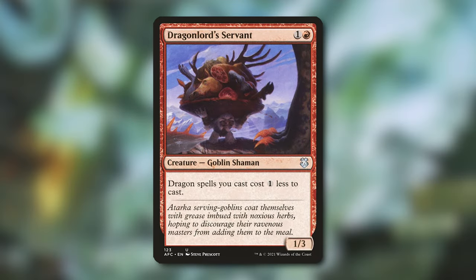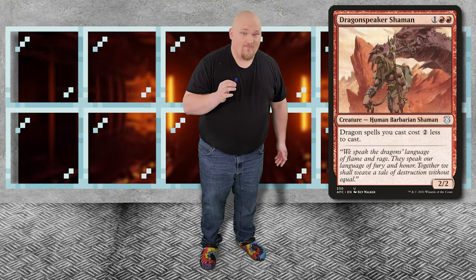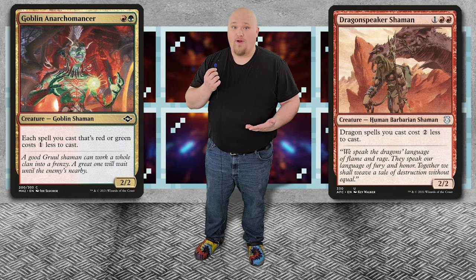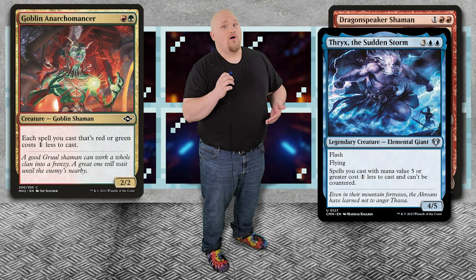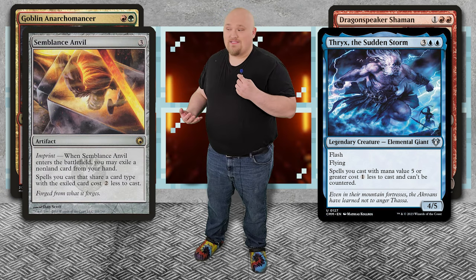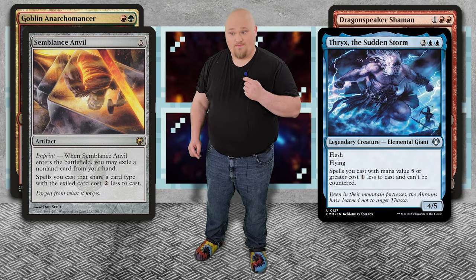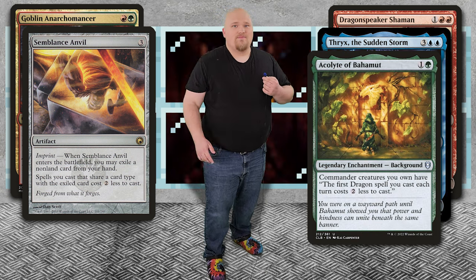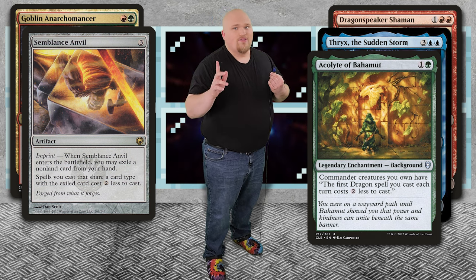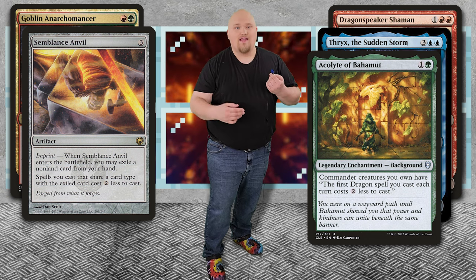Dragonlord Servant — for 1 and a red, you get a 1/3 Goblin Shaman that says dragon spells you cast cost 1 less. Dragon Speaker Shaman does the same thing but it's 2 less. Goblin Anarchomander will get your red and green spells to cost 1 less. Bricksurge and Storm — 5 mana plus spells cost an additional 1 less and can't be countered. Semple and Sandville — as long as we're willing to exile a creature from our hand permanently, we can make all creatures cost 2 less from here on out. In the Background of Acolyte of Bhavam, this will get 1 dragon spell per turn costing 2 less. So as long as your commander is out, you can get 1 dragon spell per turn to cost 2 less — a good reduction even if it's just once per turn.